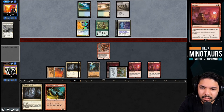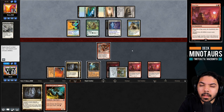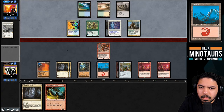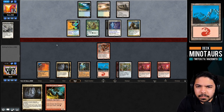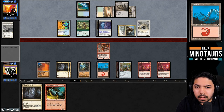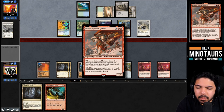We draw a Punishing Fire, which looks great now that we know they have many creatures. With the second Thalia down we understand why they let the first one die - they had a duplicate. Karakas would normally be good against Sethron, but Blood Sun stops it. Knight of the Reliquary powers up. We play Moraug, generate a Minotaur token with Sethron's ETB trigger. We can now give Moraug haste but need to think about our land drop timing.